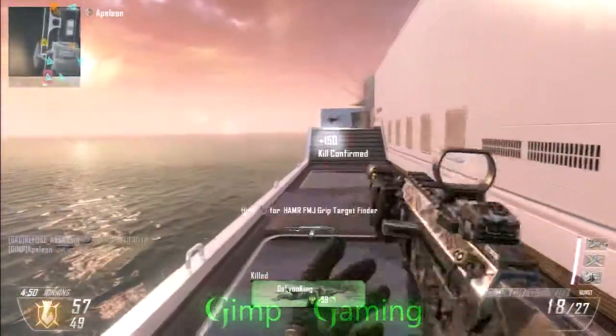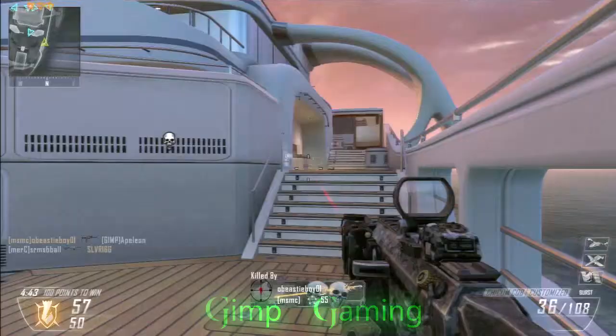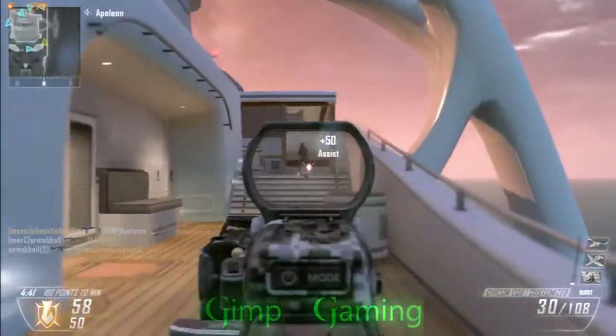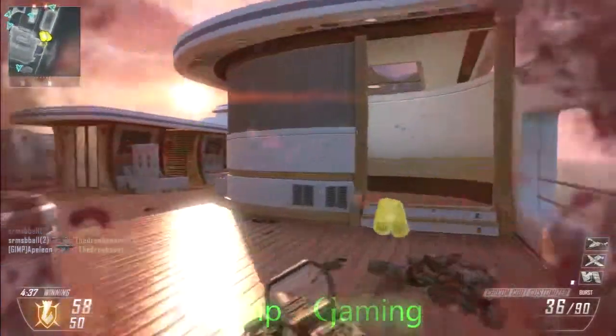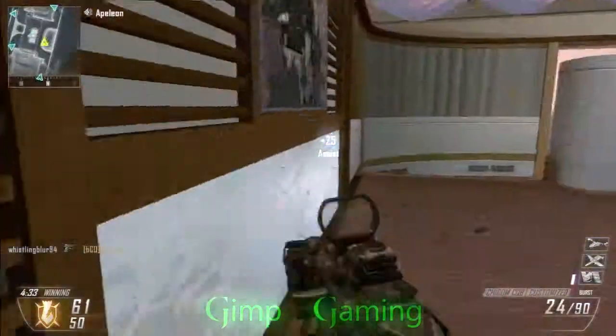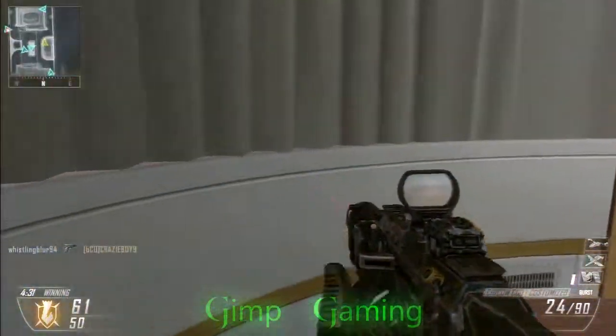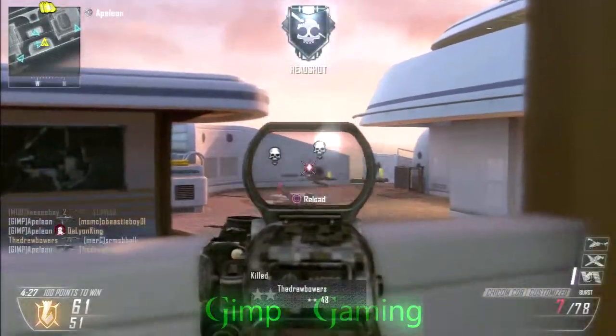Learn to play more defensively. You can see in this video I locked myself down in an area to avoid dying. Use a gun you're comfortable with and a class that has Ghost on it so you're not spotted by UAV while roaming around. Use killstreaks that chain well together, or if you're more of a gunner, use support killstreaks for your team such as UAV, Counter UAV, Orbital VSAT, and the EMP.